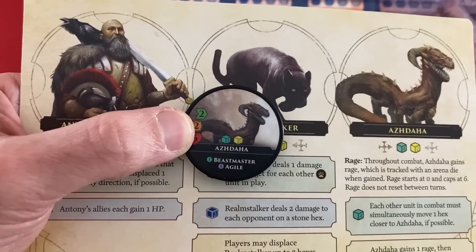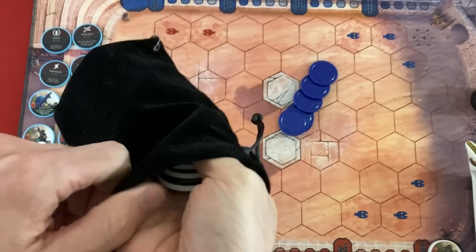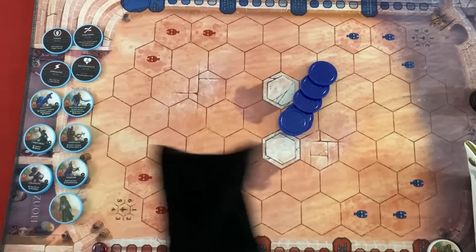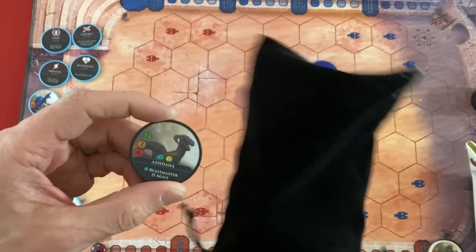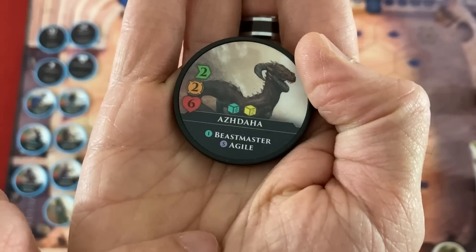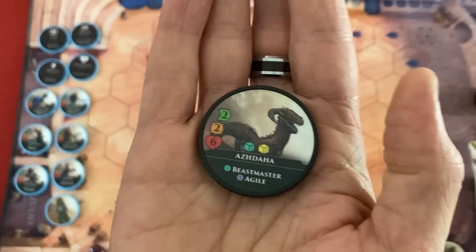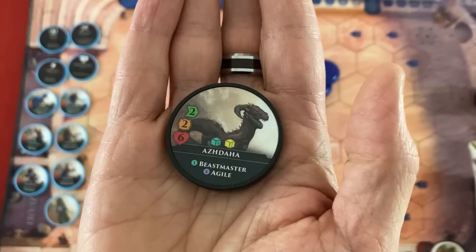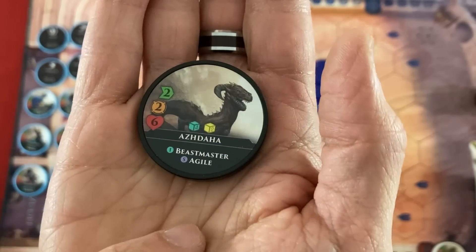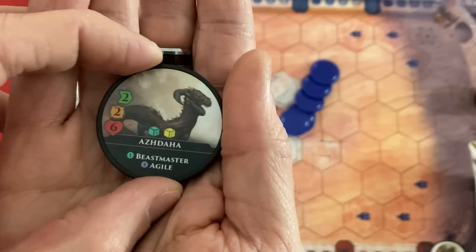Additionally Azdaha has keywords. He has the innate Beast Master — a lot of the arena units in this bag are beasts that would normally have the Roaming skill, which forces them to run around in random directions, but while he's on the board with Beast Master that doesn't affect them. His second ability is a special attack called Agile. The key thing about special attacks is they don't trigger defensive abilities other characters might have, so he won't be affected by things like our automatic retaliate abilities that deal damage back to him.